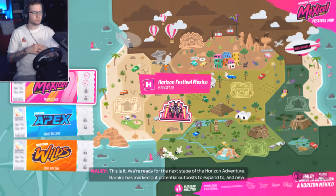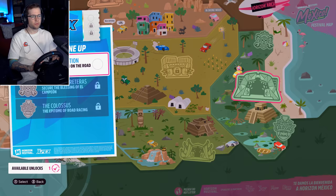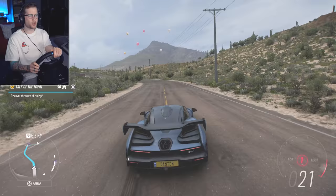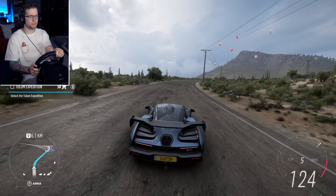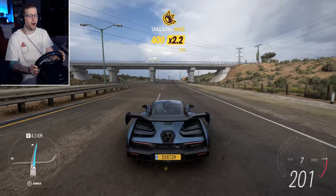Miro has marked out potential outposts to expand to and new event types to unlock. The choice is yours - where shall we go first? I think I want to do road racing first. The Tulum Expedition. I actually think the Senna will be quicker for this. I can sell it for a million but I'm not going to. That's so sensitive - I'm going to hit 200. Oh, this is magical. I told you this was the best one - 216, 217!